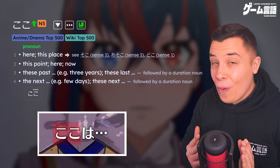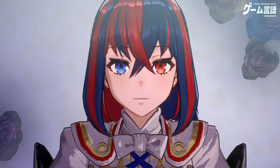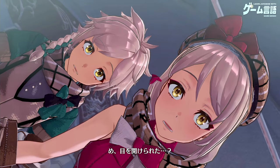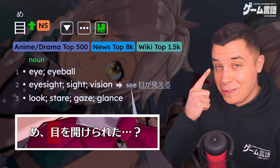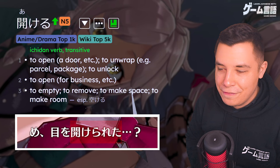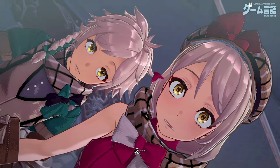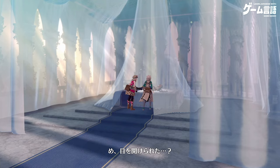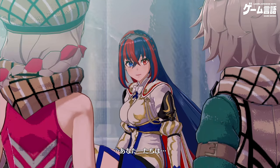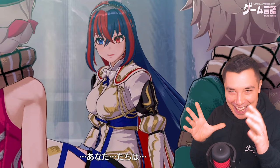Starting things off we awaken in this strange room and our main character says KOKOWA. KOKO just means 'here' and WA is the topic marker — 'as for here' — so she's asking where this place is. Then we have ME O AKERU, meaning 'to open your eyes,' but here it's in the passive form: AKERARETA, 'was opened.' It's a weird literal translation — 'you opened your eyes?' — but it simply refers to the fact that you've awoken.